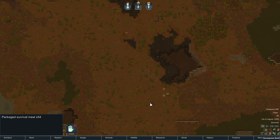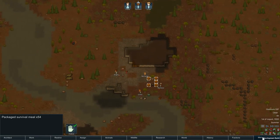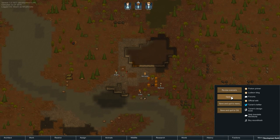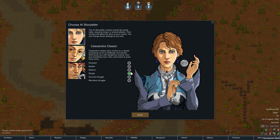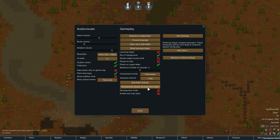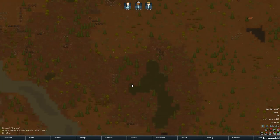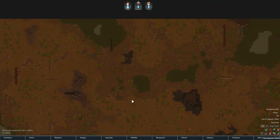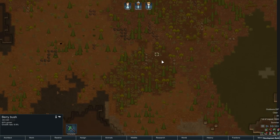We are doing the crash-landed scenario. I should probably mention this at the beginning: Cassandra Rough on Commitment Mode. So we're on Cassandra Rough, and the save setting is Commitment — meaning we can only save when quitting the game. I'll have to quit the game between each video, but it raises the stakes a bit at least.